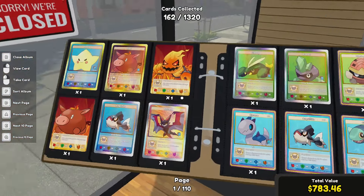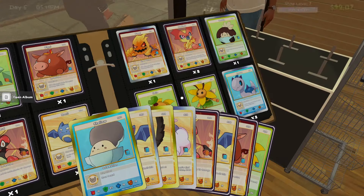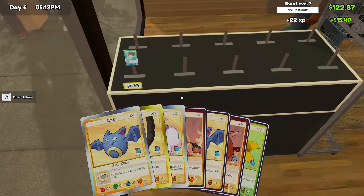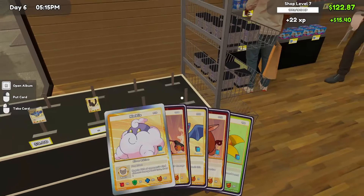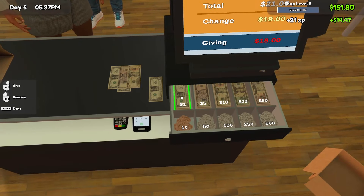Alright, so let's go ahead and see what we got going on here. How do we sort again? F to sort — we want to sort by price. Hands full, sorry sir. We're trying to get those to you as quickly as possible. Starting to get dark, I need to turn on the lights here after this. $19 change, I can make that happen.